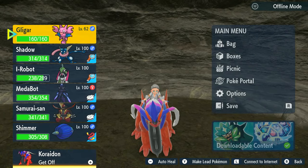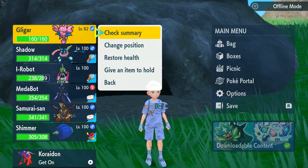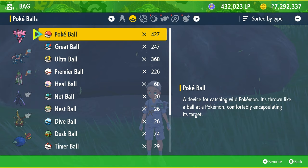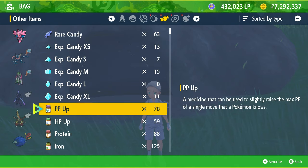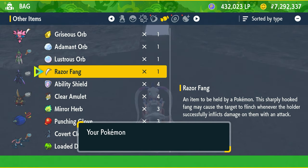I've already got one, that's why it's not here in my game. Now all you've got to do is open up your inventory, and on the Gligar, you're going to make it hold the item. Go to the rare candy section icon here and make it hold the Razor Fang — give it this item right here.